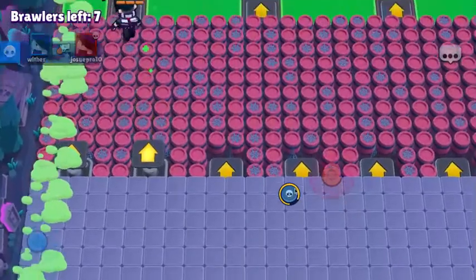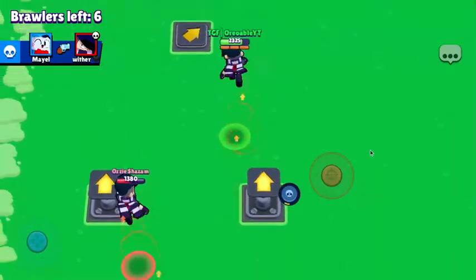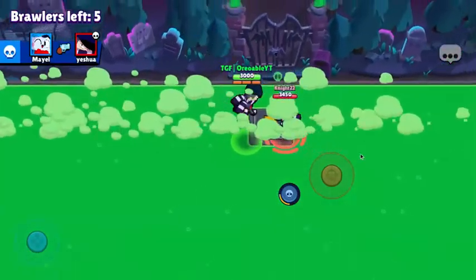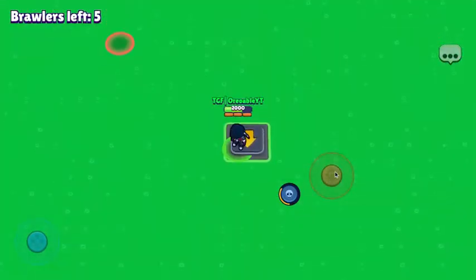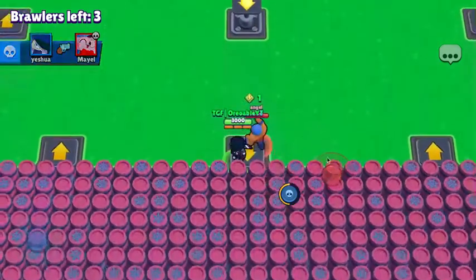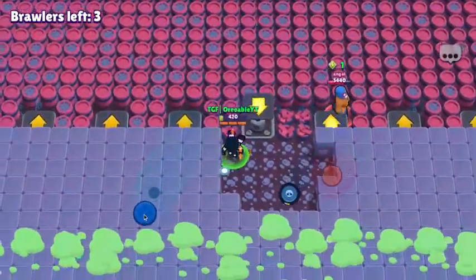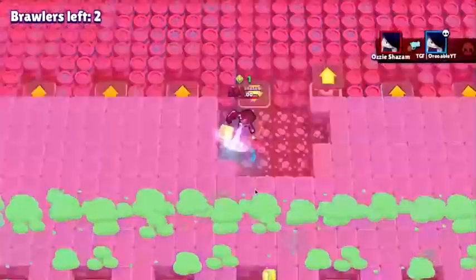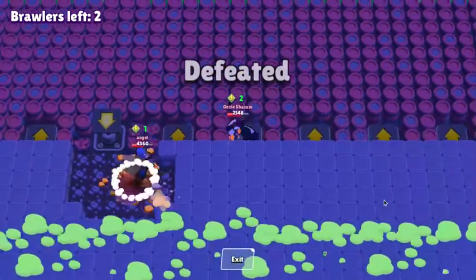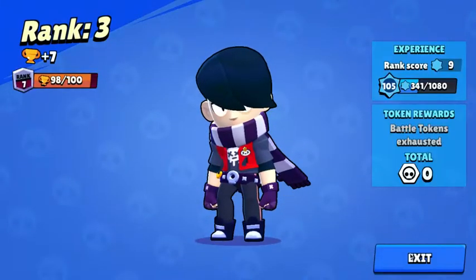We have this handy dandy super that will automatically charge up. You want to be smart with your super — you either want to escape fights or use it offensively. Right now there's three people left and you basically don't need any power cubes. That's third place but easy seven trophies. Basically you want to escape and go back to one of these safe spots — that's about it.